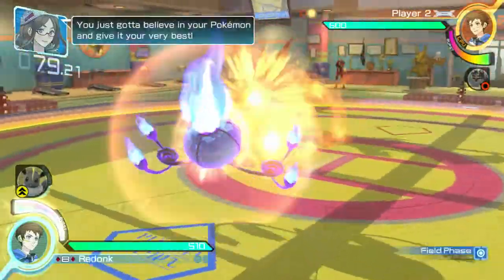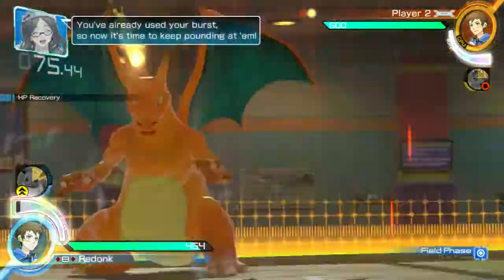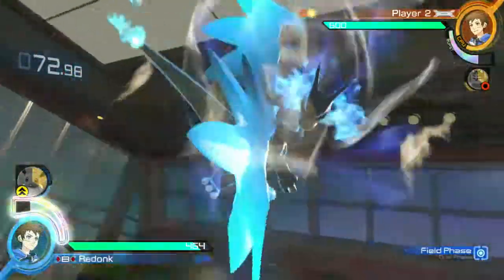When you're in the field phase, make sure you utilize lateral movement plus your Y button, and hit forward and Y — hold to charge up an ability to shoot ghostly energy at opponents — and bring them into dual phase really on your terms.